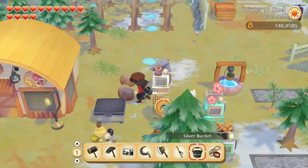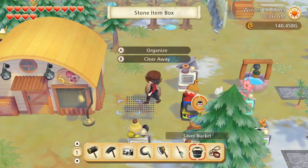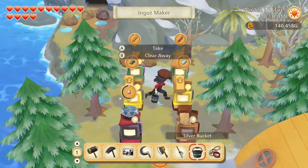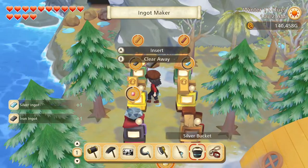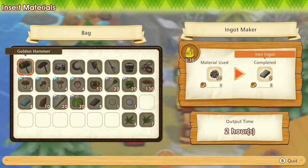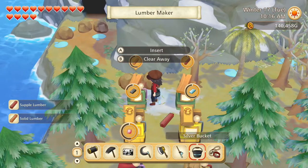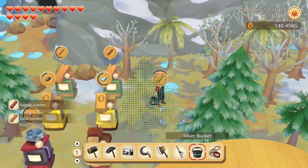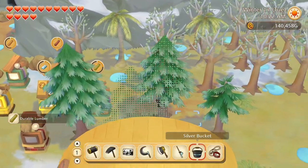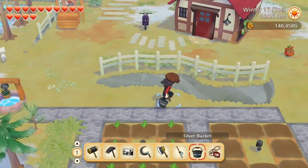We'll move those there. I don't think we need 64 of them — let's sell like 44 and keep 20. We need to put the ores away. And let's see about the maker situation here. Still six more silver ingots to be made, but only two more iron. So as soon as the iron ingots are made, we can start making gold ingots in that maker.